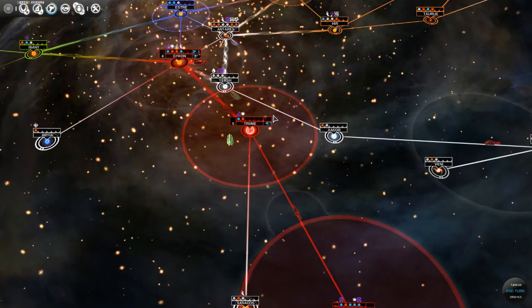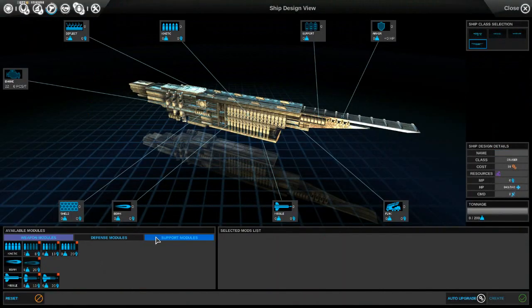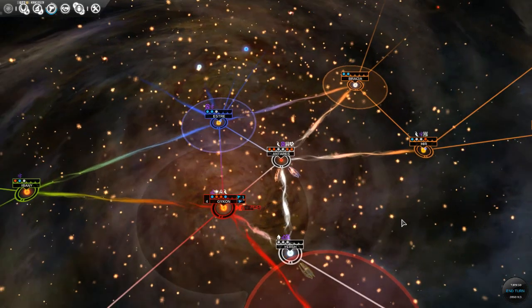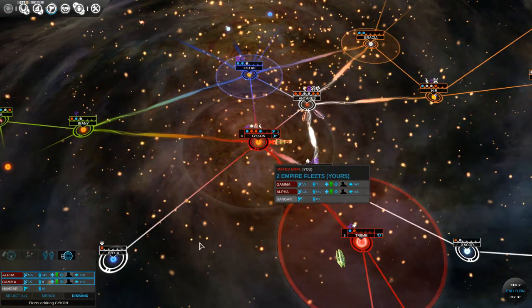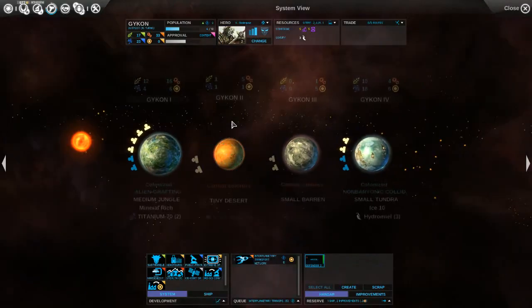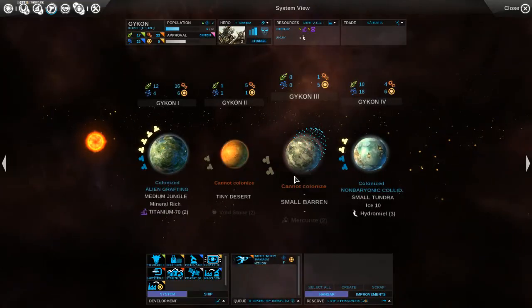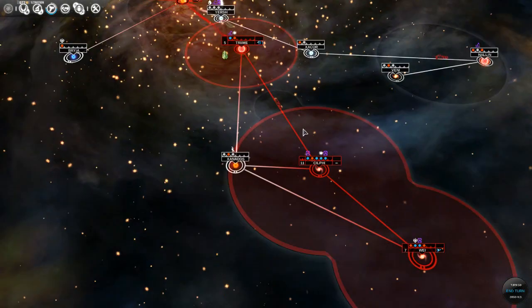I want to start thinking about invasion. I want to look at our support modules for invasion - do we have any? No, we don't. We might want to consider getting one. I'm not sure how invasion works - I'm sure it's more behind the scenes. We have this defender in the hangar so I'm actually going to just scrap this guy. It's just kind of useless at this point. That will save us some upkeep.